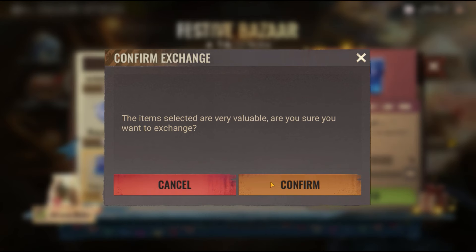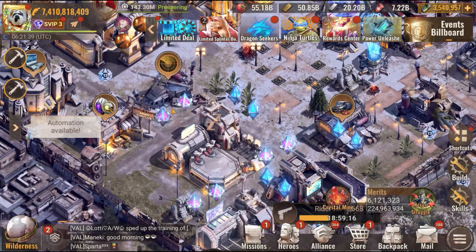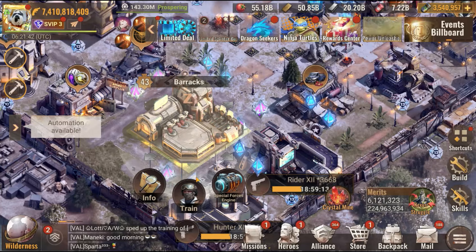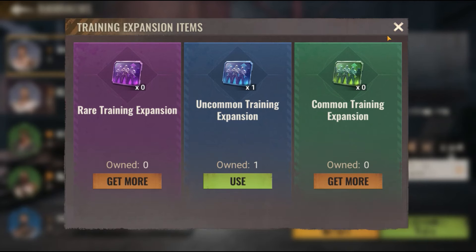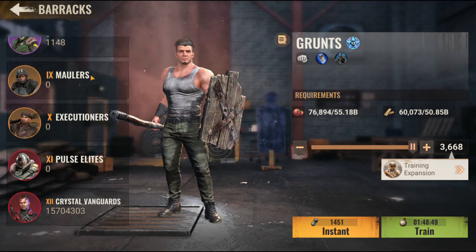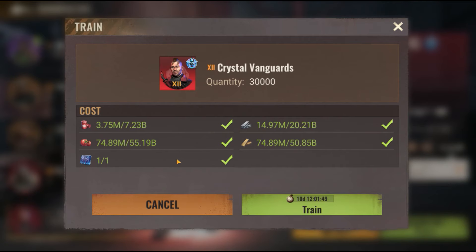I'm going to take this one which is 30k troops. There is another use for it by the way, I will explain it to you. Here you have the barracks, you click on the expansion — but don't make this mistake: you have to go to tier 12 and click it, then click use. See what will happen — crystal vanguard, quantity 13k, it's going to take you 10 days to finish.